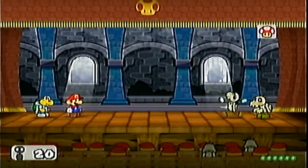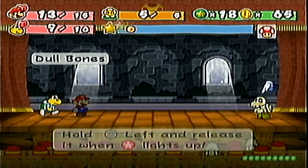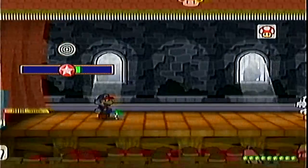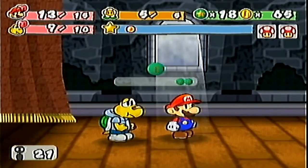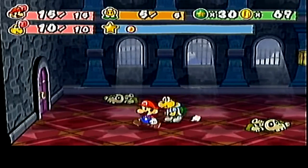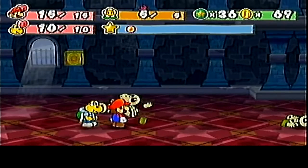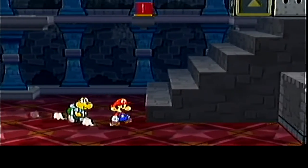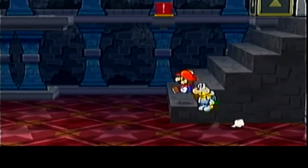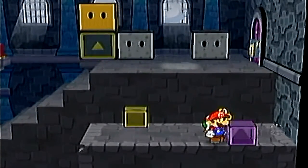You can actually power up your other characters such as Goombella to make them more powerful — I'll go over that a little later. My best team to go with is both Mario and Koops. In the background there is a shine sprite — I will be getting that on my way back. Shine sprites do play an important part in the Thousand Year Door.